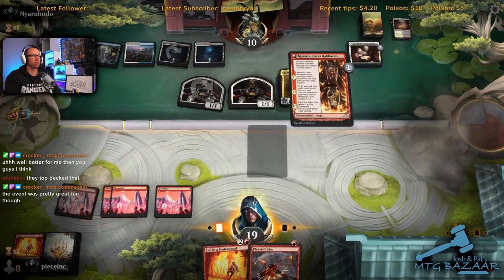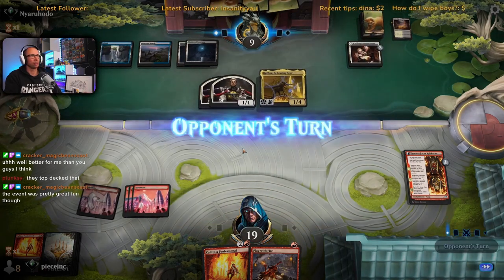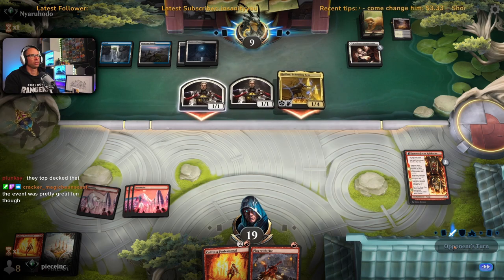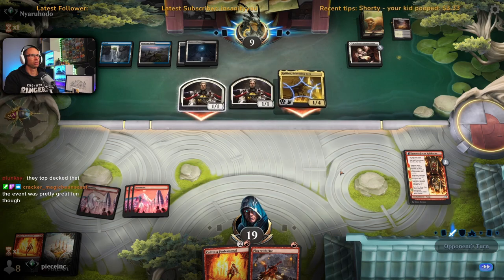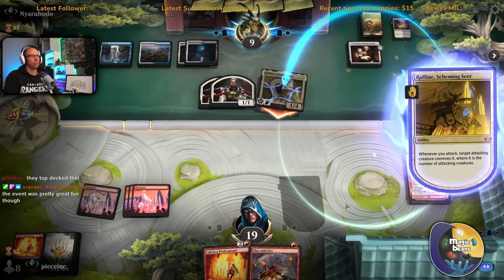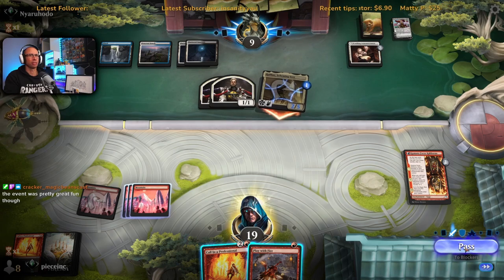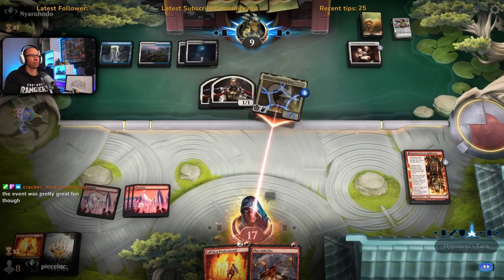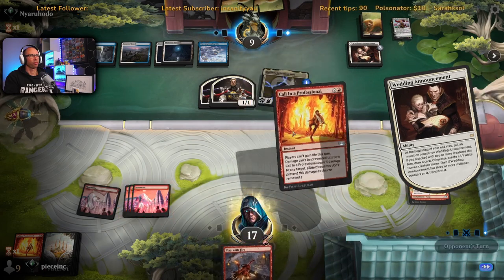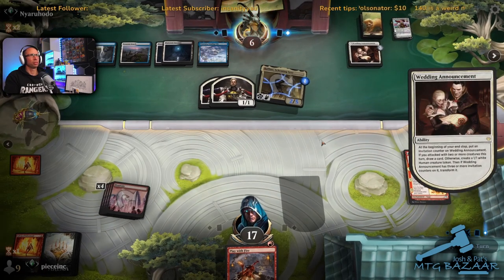We play Kumano and hold up our burn. If we can string together enough burn we can just ignore what they're doing. Creatures are going to get bigger thanks to Wedding Announcement — might as well attack now. We can't even double spell to kill Raffine — the ward one stacks up when you're trying to cast two spells. We'll fire this off in their turn. Got them to six.